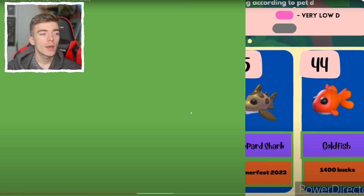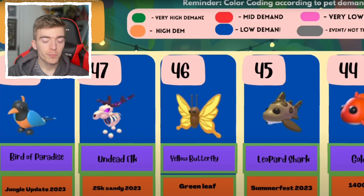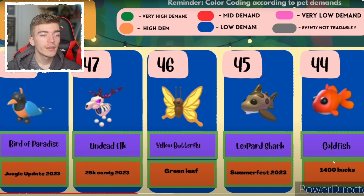A bird of paradise, the undead elk — I'm surprised that's up there. Pets that I do not have: a goldfish, it's only 1,400 bucks but I don't have one yet, probably cause I couldn't be bothered to buy it. Also I'm not sure if I have the leopard shark — I didn't do too much of the Summerfest stuff, so I don't really have many Summerfest pets.